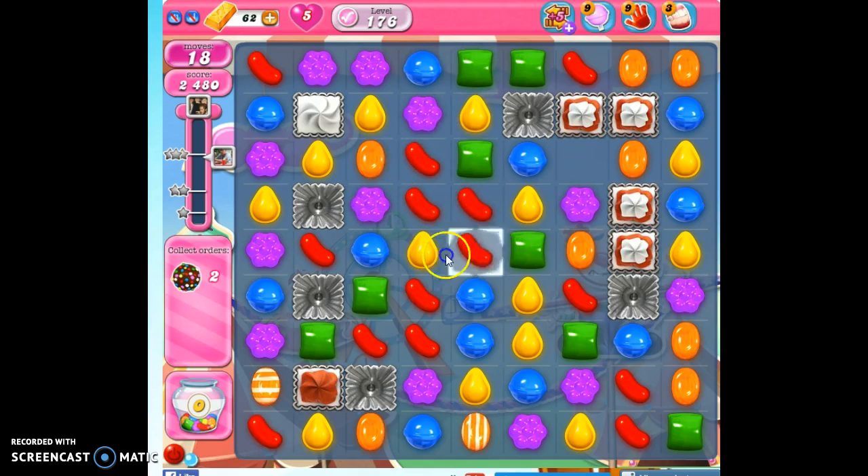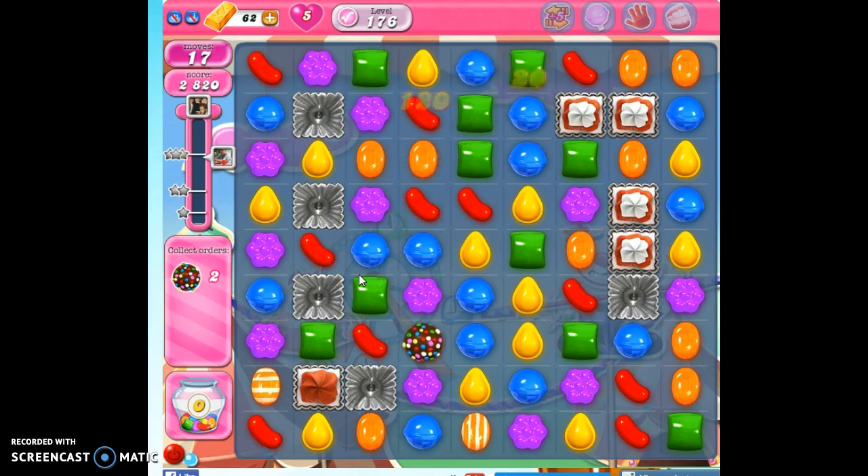Look at this — without even trying, we set up our first color bomb. Now, oftentimes in a level, pairing color bombs with stripes or wrapped candies, especially if you need to make a lot of points, is a very wise move. Here I think the best thing is just to take out a color. What that may do is condense all of the other colors and help us make another color bomb.